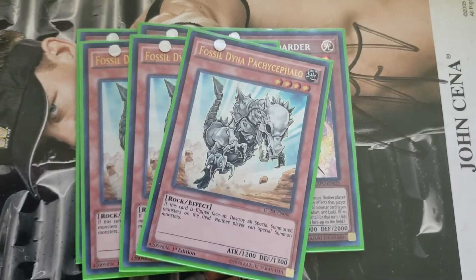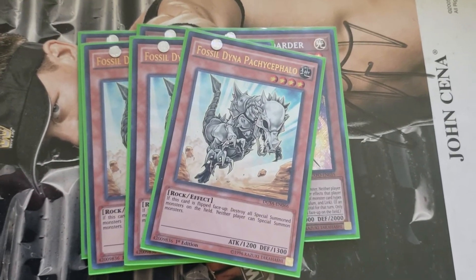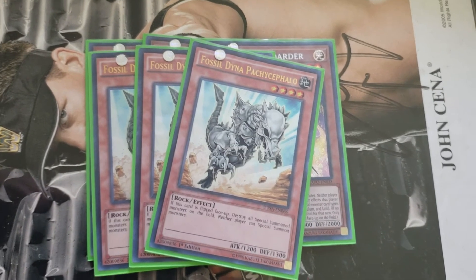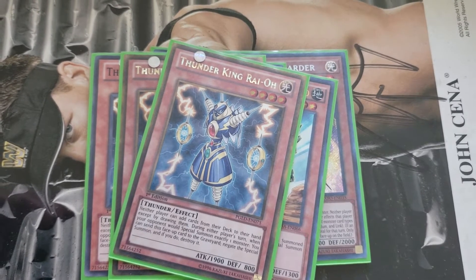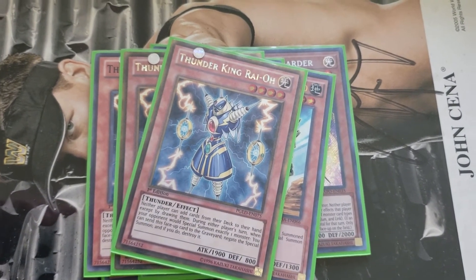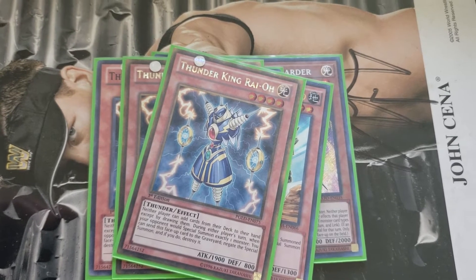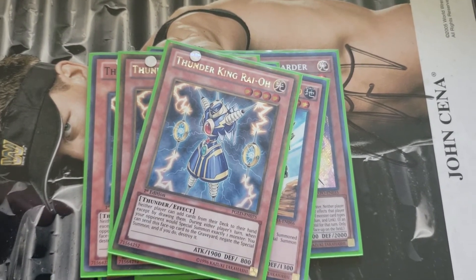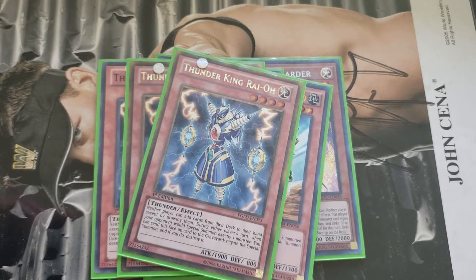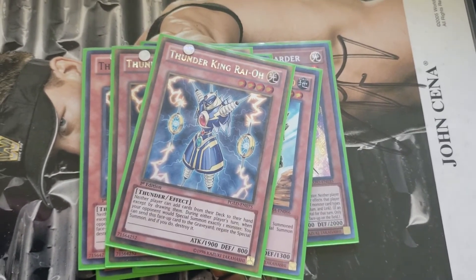Triple Fossil Dina — basically no special summons. Triple Thunder King Ryo — sorry about the one common, still looking for my third gold rare. No searching. And it also kind of has a warning effect for summons. That's all the monsters — nine counts. A little higher than I'm used to. Usually I do eight, but this felt right.